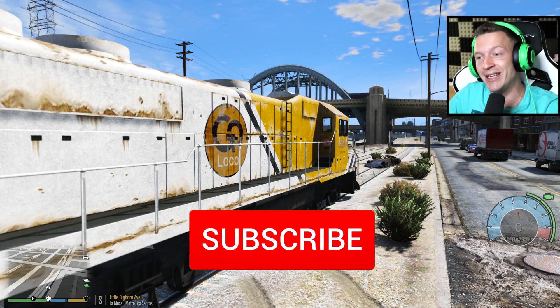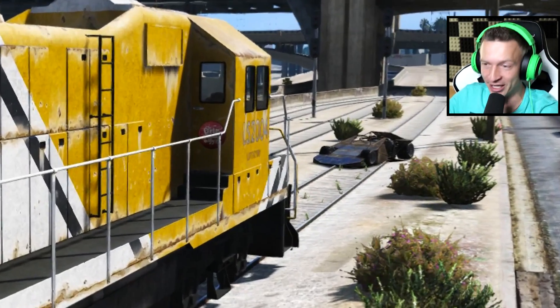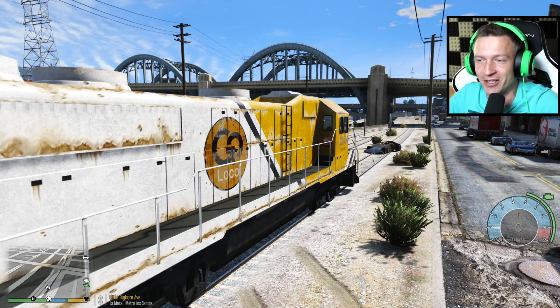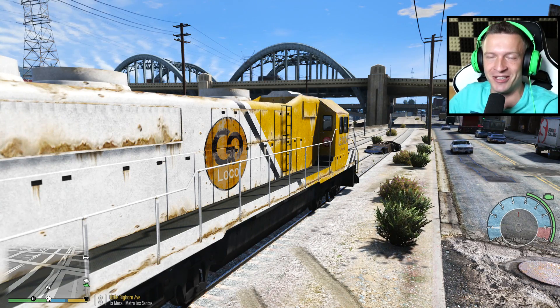In one of my previous episodes I did show you guys how to properly derail a train. Basically you get inside, you position a ramp buggy in front of you and then you just drive over it and derail a train. Today's episode is gonna be really insane. We're gonna try and take it to Los Santos Customs.